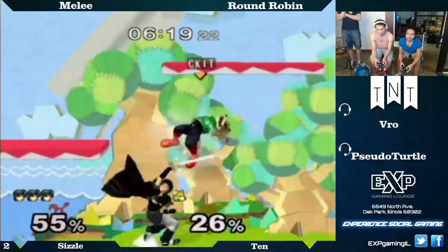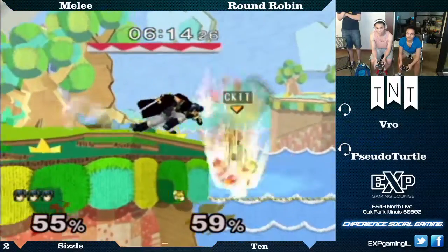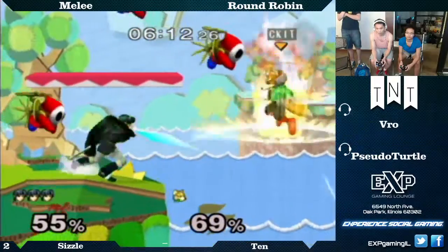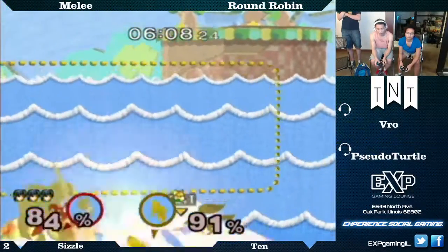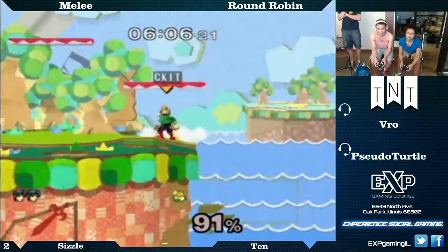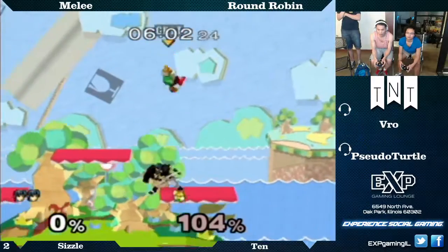Wow, dude — she keeps doing that, the getup, the neutral getup. Sizzle went up there with no worry at all. I'm like, you don't get getup attacks. He went for it — what a jerk. He tried again. Wow, Sizzle trying to style. He definitely tried again, failing miserably because he's not Ganondorf.